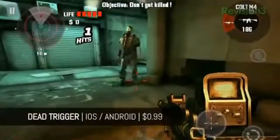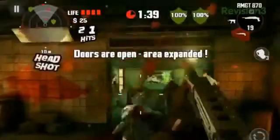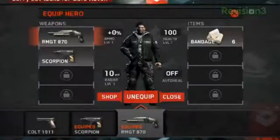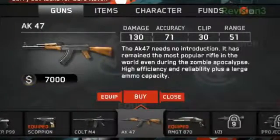The premise of the game is pretty straightforward, as with most if not all zombie shoot-em-up games. Zombies come after you and you shoot the bejesus out of them. Dead Trigger also has an RPG element to the game, allowing you to purchase and upgrade weapons with money you find and earn.